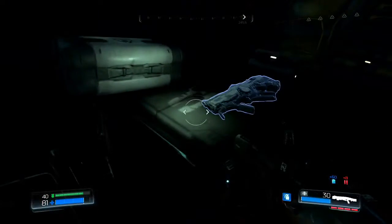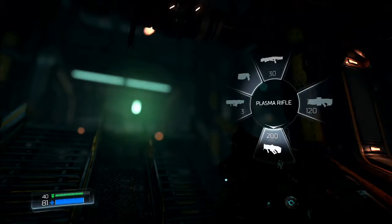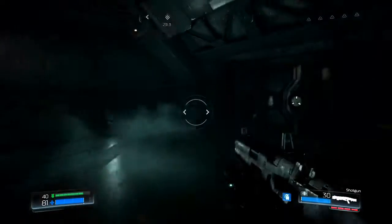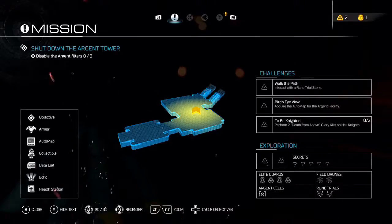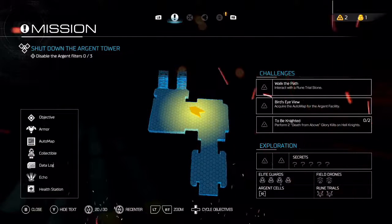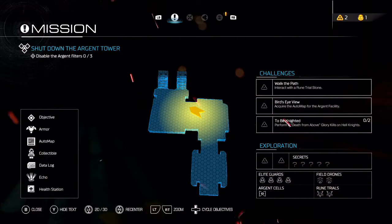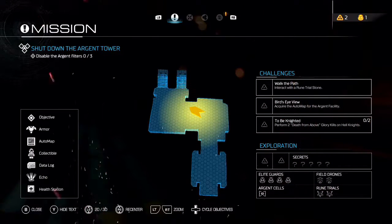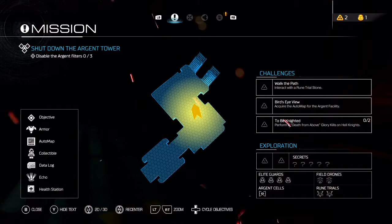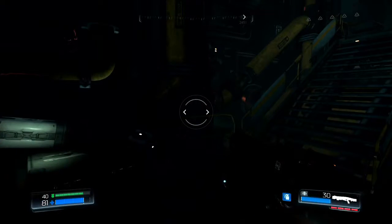We'll take that. There's a plasma rifle — 200 rounds for that. So our objective is to disable the 3 Argent filters. We have 3 more challenges: interact with a rune trial stone, acquire the auto-map for the Argent facility, and perform 2 death from above glory kills on Hell Knights. There are 4 elite guards, 2 field drones, 2 rune trials, an Argent cell, and a load of secrets. Definitely got our work cut out for us this episode guys.